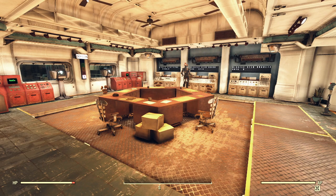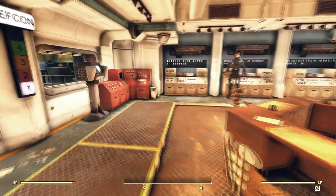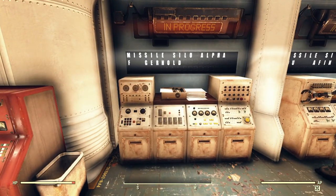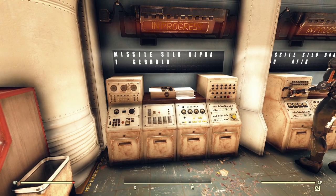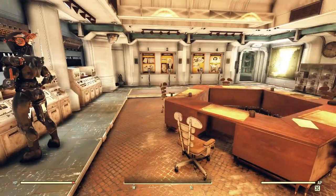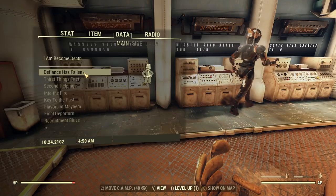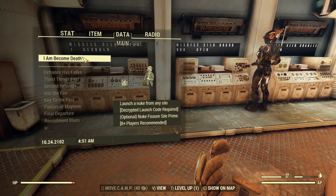Welcome back to Fallout 76. Thank you so much for joining me again. As you can see, we are here in the Enclave Bunker in the room that has the launch codes in it. I've been thinking lately that maybe I should start looking into how to do this exactly — how to launch a nuke. It is really the only quest that we have remaining in the game, that I'm aware of anyway.